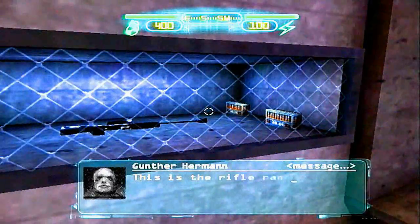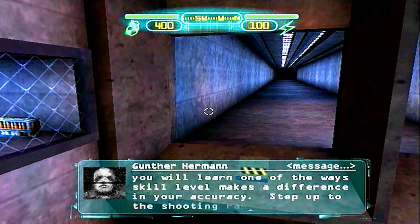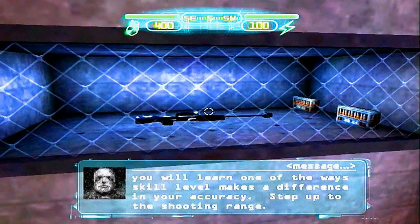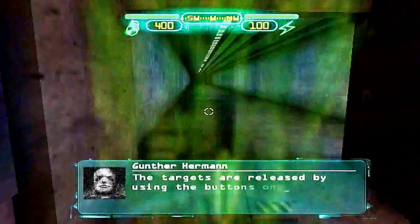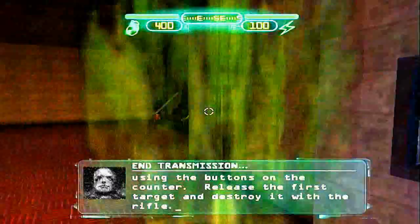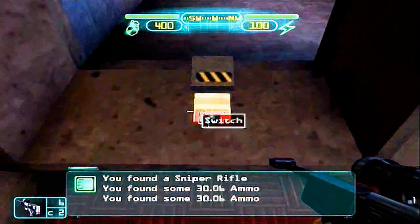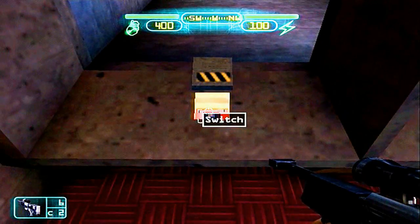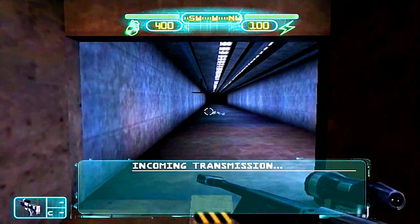This is the rifle range. Here you will learn one of the ways skill level makes a difference in your accuracy. Step up to the shooting range. The targets are released using the buttons on the counter. Release the first target and destroy it with the rifle.